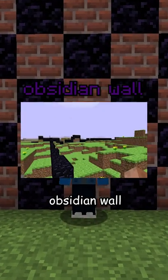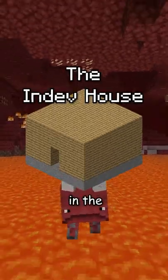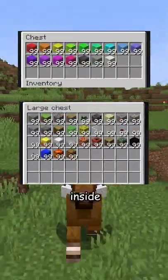This in-dev version added the brick pyramid and obsidian wall for debugging and structure generation testing. The in-dev house was added in the January 24th build and had almost every block in the game inside.